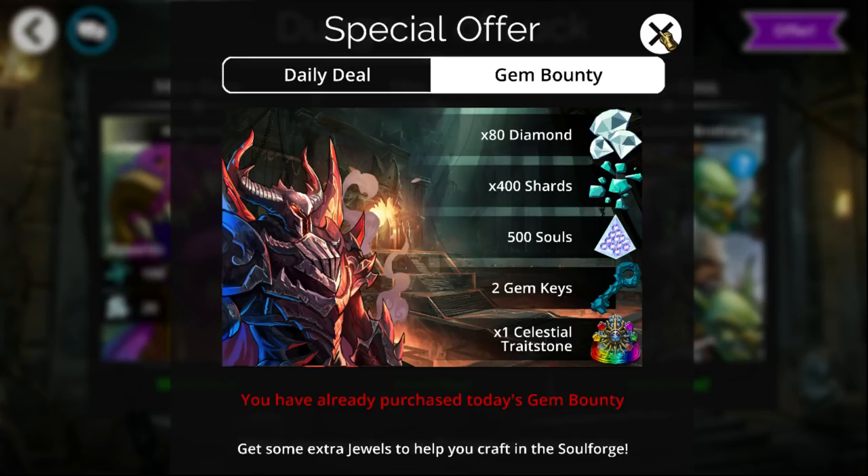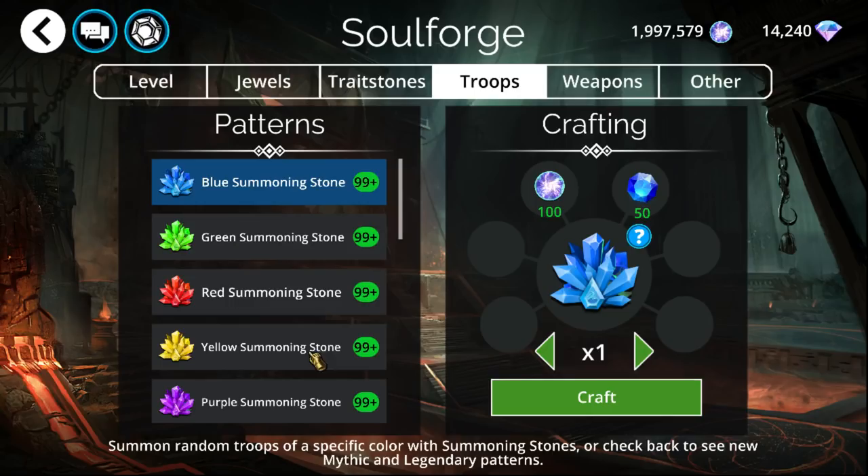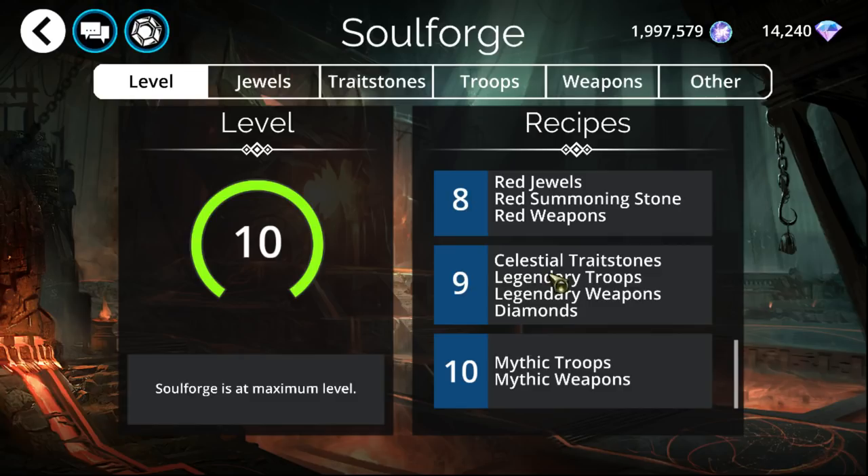As far as what you actually do to craft troops, you go over to Soulforge and then go under to Troops. You will need to make sure you have your Soulforge leveled just by simply getting kills, which will accumulate. Once you have it to level 9, you can craft Legendaries, and once you have it to 10, you can craft Mythics. Once you get this fully leveled, it will stay fully leveled forever, so you don't need to worry about it anymore. Every single week, there will be 4 different Legendaries and 4 different Mythics.